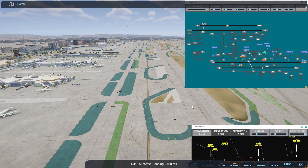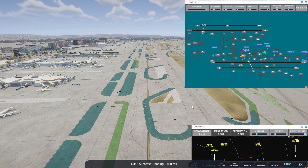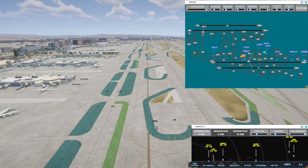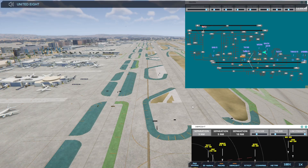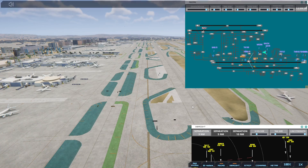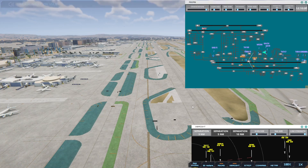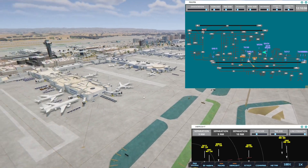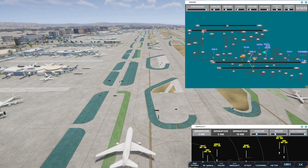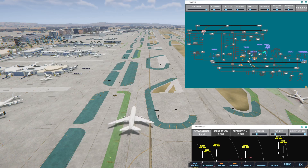United 782, runway 25L cleared to land. Western 506, pushback approved, expect runway 25R. United 8 Heavy, runway 25R via Bravo. Runway 24R cleared to land, United 909 Heavy. United 434, runway 25R via Bravo. Runway 25L cleared to land, United 782.